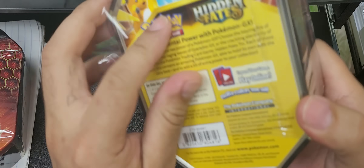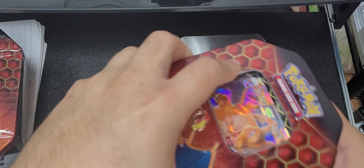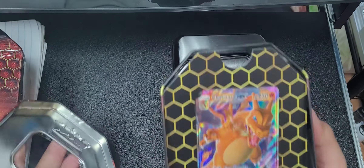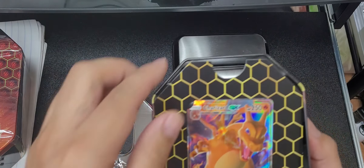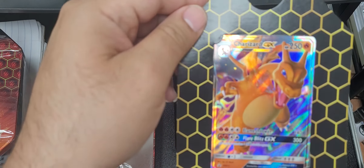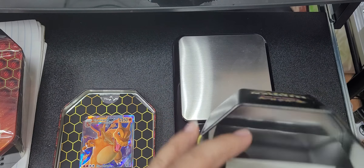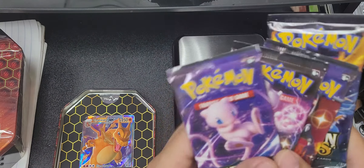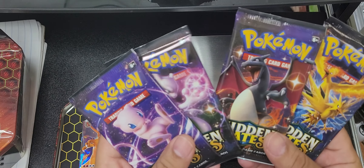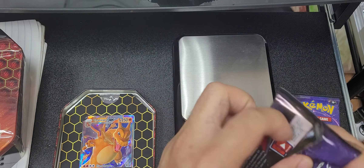We'll rip it open — this is my first Hidden Fates thing. Let's check it out. Nice, very very nice. Charging, it looks pretty good. Alright, I'm gonna keep it sealed, but man, I'm opening this. Nice, I like this — this is a nice pack. Start off with the Charizard, let's get a pull the 'zard.